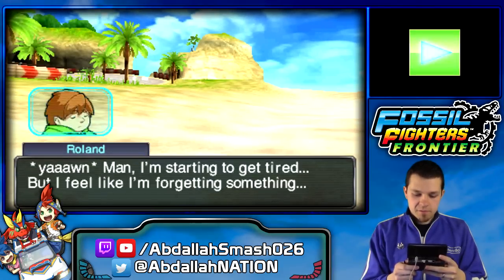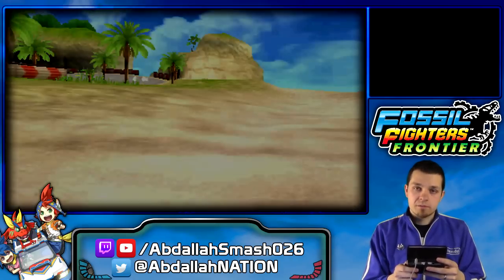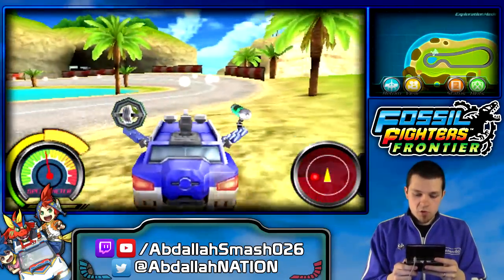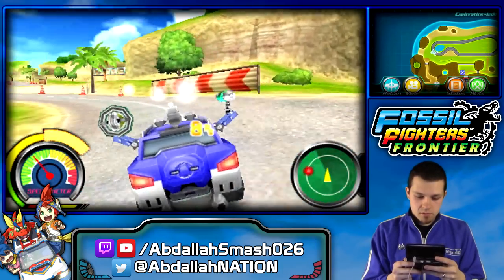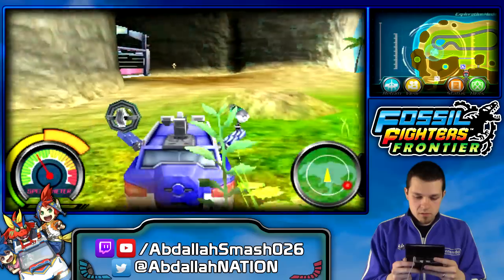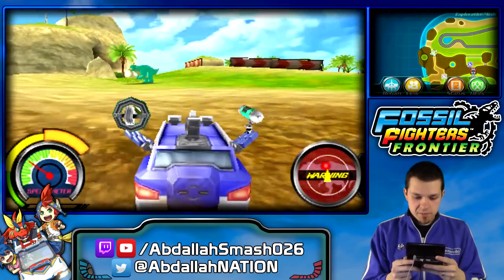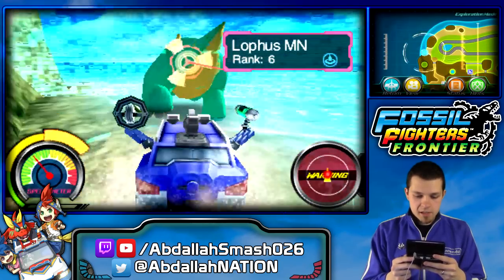I'm starting to get tired but I feel like I'm forgetting something — the rare fossil! Let's head to the West Hollows. I heard there's a rare fossil buried deep in that area. Let's go check it out before we leave. So we're going to go to the West Hollows, all the way in the bottom corner, and attempt to find a fossil. We'll keep on using our sonar just in case. The gate is blocked but there's a dinosaur here — let's beat him up.